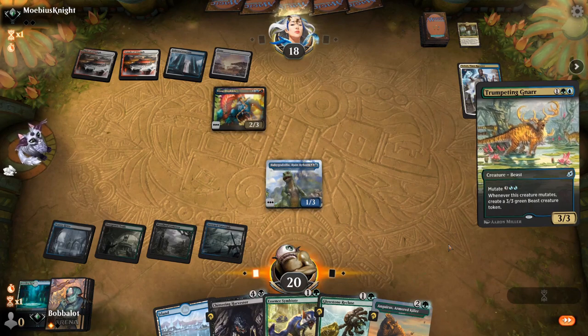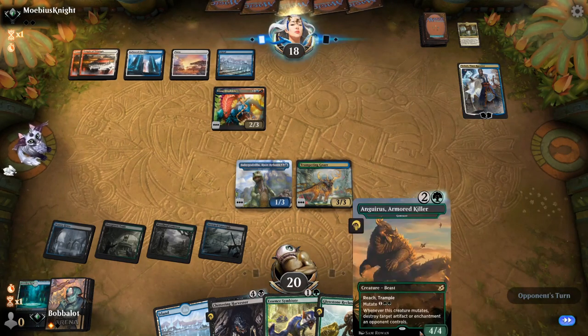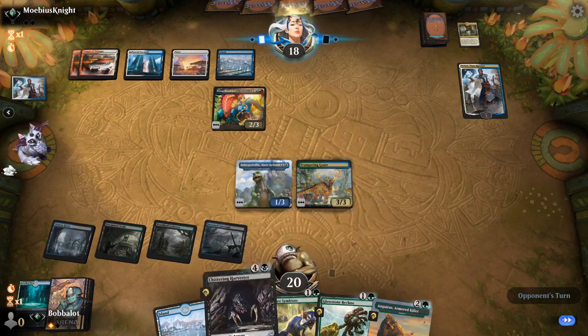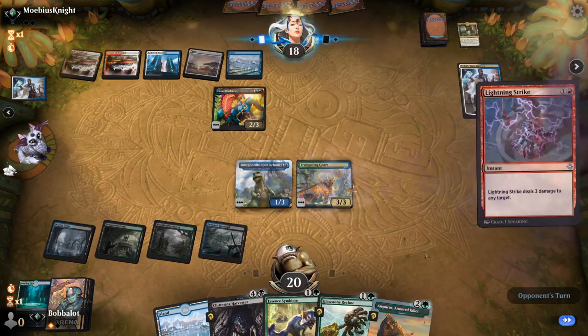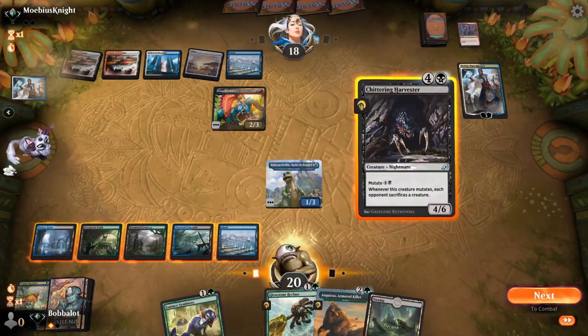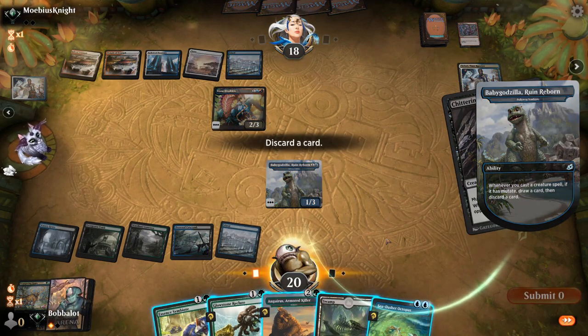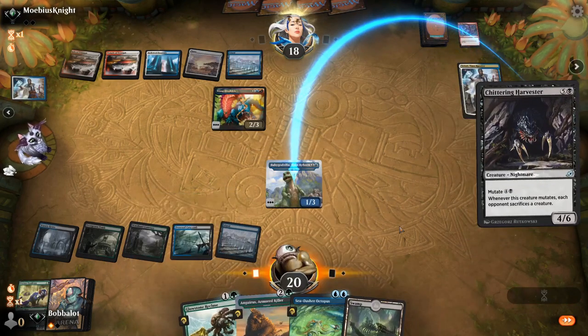We already have two green sources. The only way this would bite us is if they were playing Symbiote plus Armored Killer next turn. Anger — so Chittering Harvester is great here, because if they have a Gods Willing, who cares? Then we can attack the Teferi lethally. It sucks that Trumpeting Gnar died, but it was still only a two-drop three-three with no extra investment. We can go Chittering Harvester onto the Baby Godzilla — if they kill Baby Godzilla in response, we still get the Chittering Harvester. Oh man, that's a great draw — having a critical mass of mutators is pretty powerful, and Sea Dasher Octopus only costs one to mutate right now, which is really sweet.